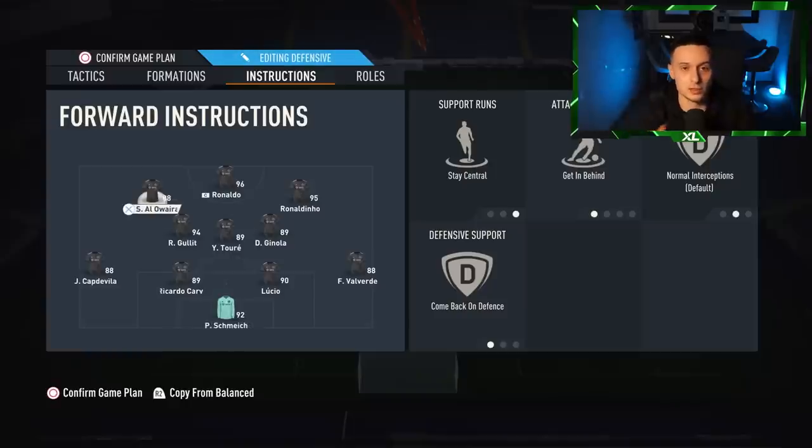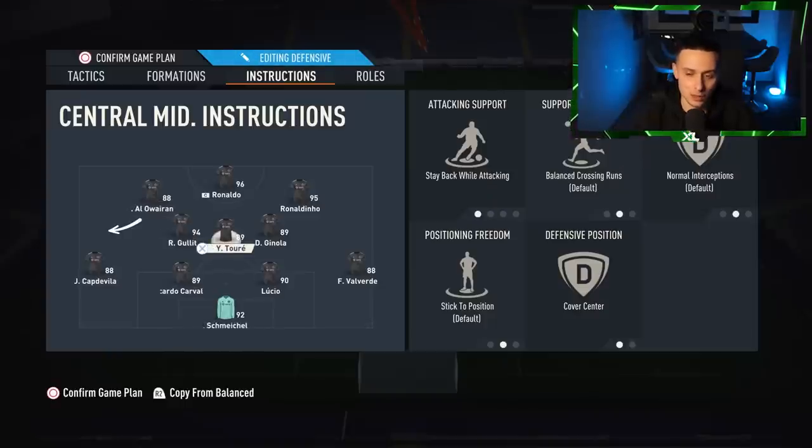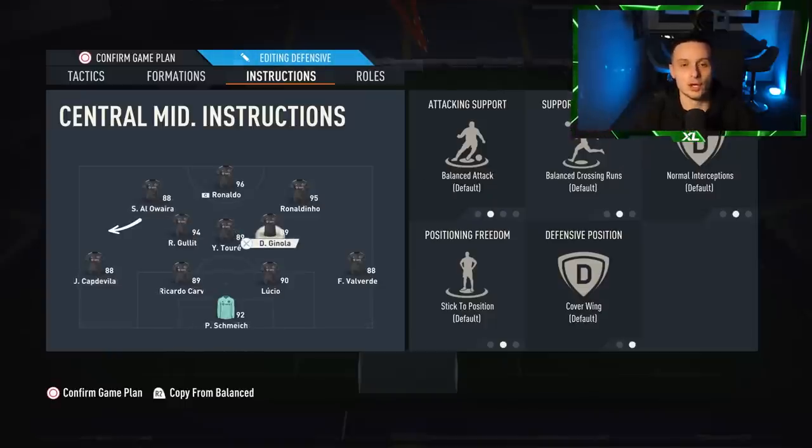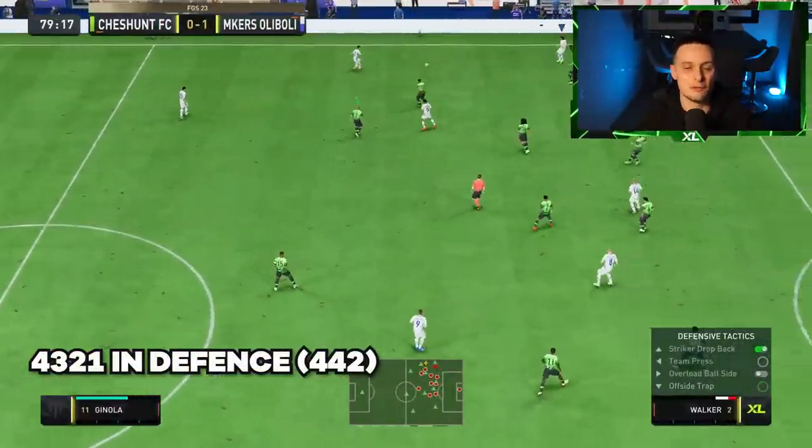Pay attention to this because it's the important part: the left forward is on comeback on defence because he is going to play left midfield when defending. The left centre mid is on cover centre because he is going to play centre mid. My middle centre mid covers centre too. And Ginola is on cover wing because he's going to play right midfield. This is how you defend in a 4-4-2 — which is why this formation is so good: you play 4-3-2-1 in attack and 4-4-2 in defence.